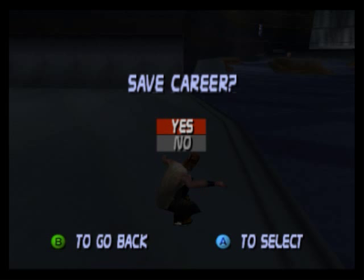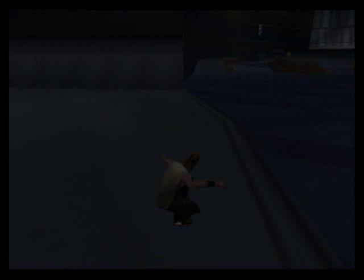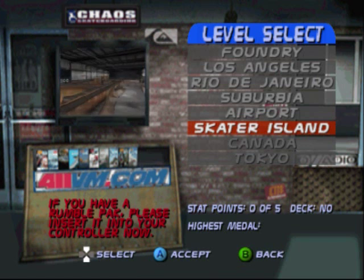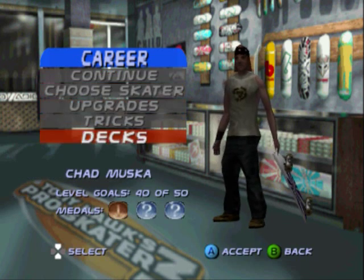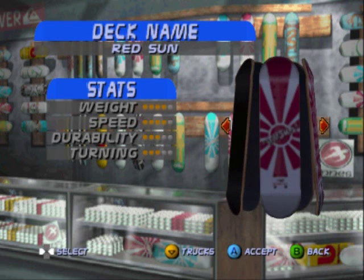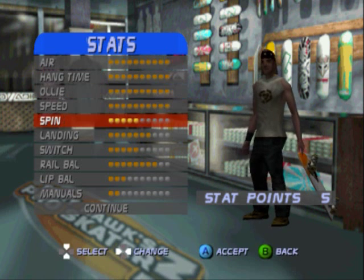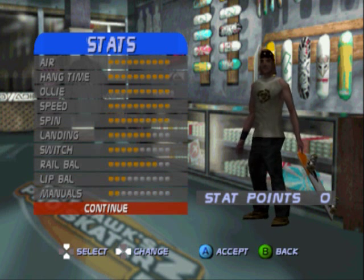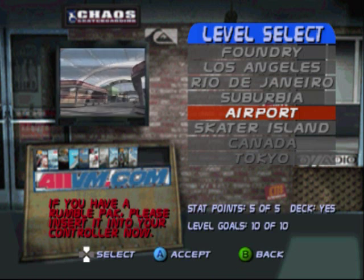That was probably the fastest stage I've ever done. Next time we will be going to Skater Island, the second competition. I'm going to do the upgrade and look at the new deck that we got before the end of this video. Orange silver — that's pretty cool. Only two more decks. Going to upgrade with my five stat points, just going to max out spin. Alright, next time we'll be doing Skater Island. We just did airport — I'll see you guys later.